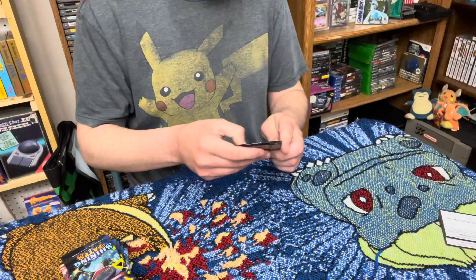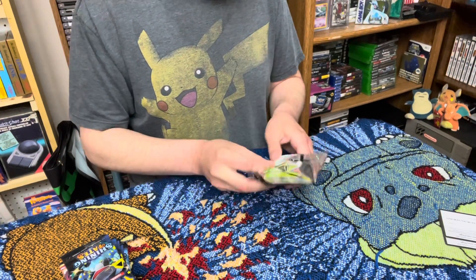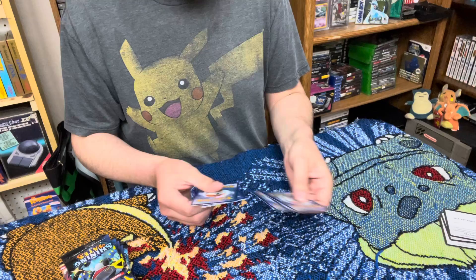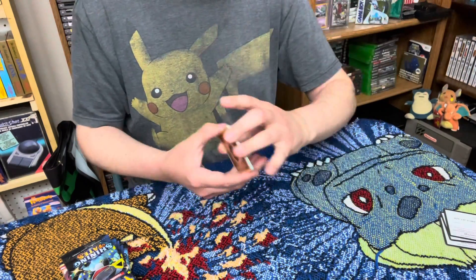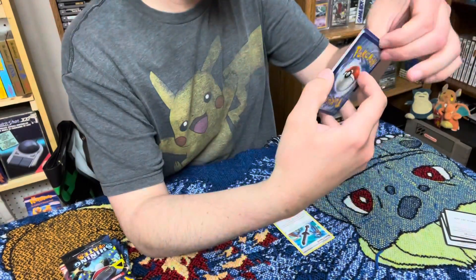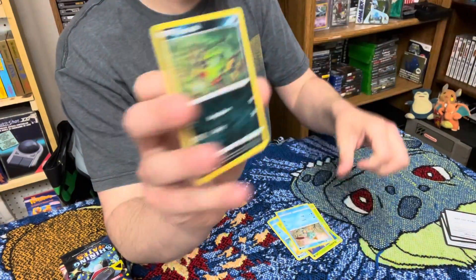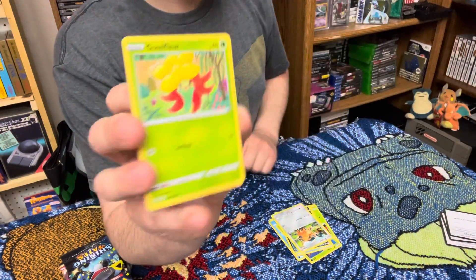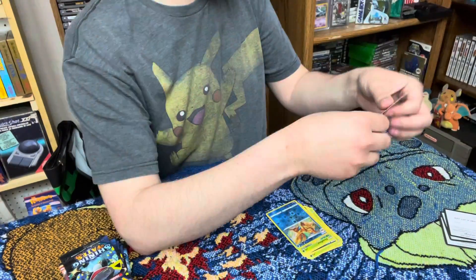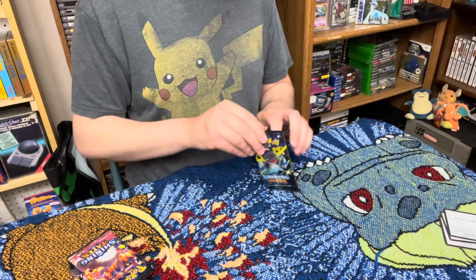All right, third pack in out of 10. We have our code and we have four going to the front — it's gonna be yellow. Rusted Sword, Floatzel, Dartrix, another Cacnea, and another Chewtle — seen him a couple times tonight. Spinarok, Cufant, Gossifleur — yeah, Gossifleur — reverse holofoil Floatzel, and regular Yanmega.